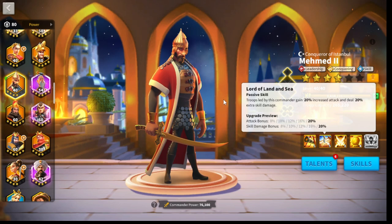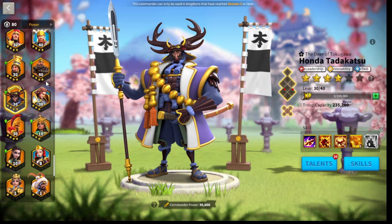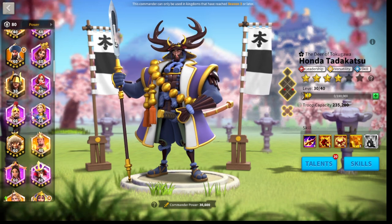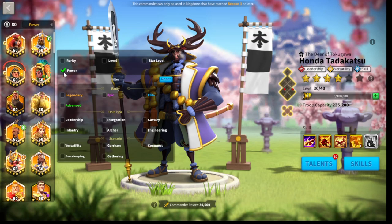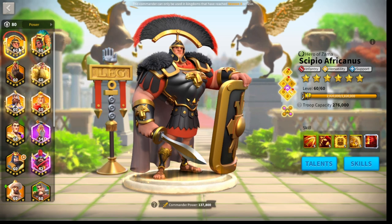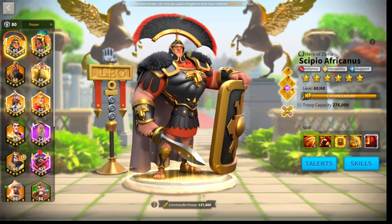I did just come out with a video on Mehmed versus Honda. Honda is a viable secondary for Scipio, however if you are short on gold keys Honda is not the one you want — you want to prioritize the meta marches such as Scipio, Boudicca Prime, Zuge, Nevsky, and Joan Prime. Those are the top five commanders in the game right now, so prioritize those five before focusing on second-tier commanders such as Honda or Mehmed. If you don't have enough Sculptures for a primary, go for Mehmed as your secondary.